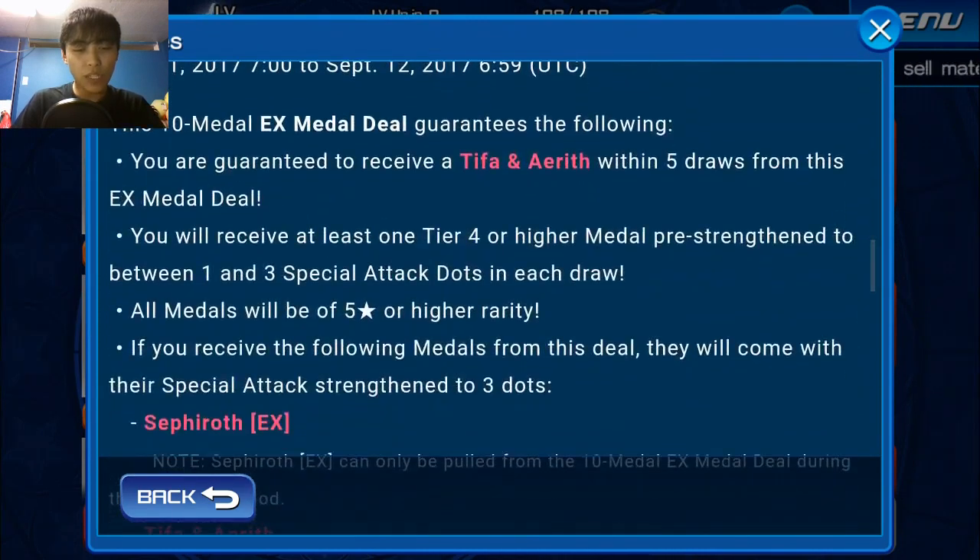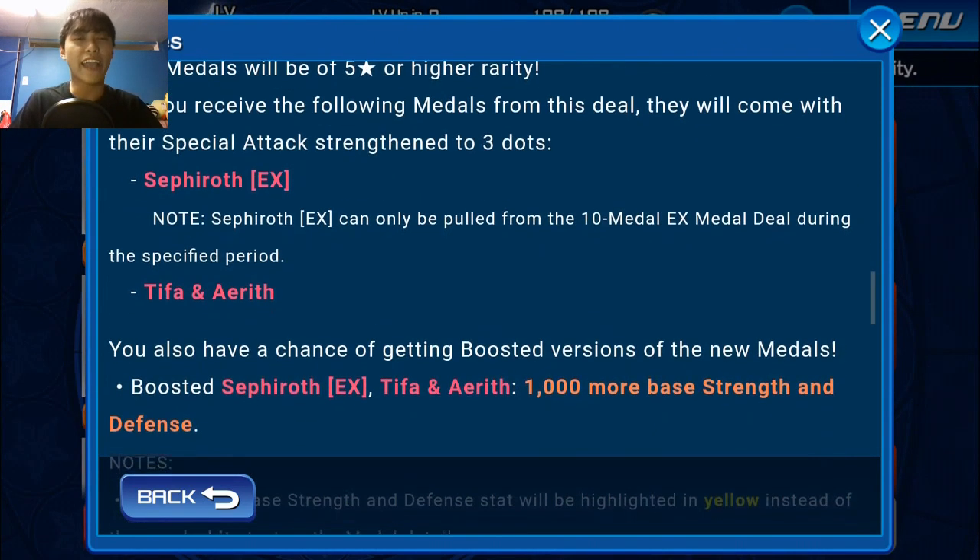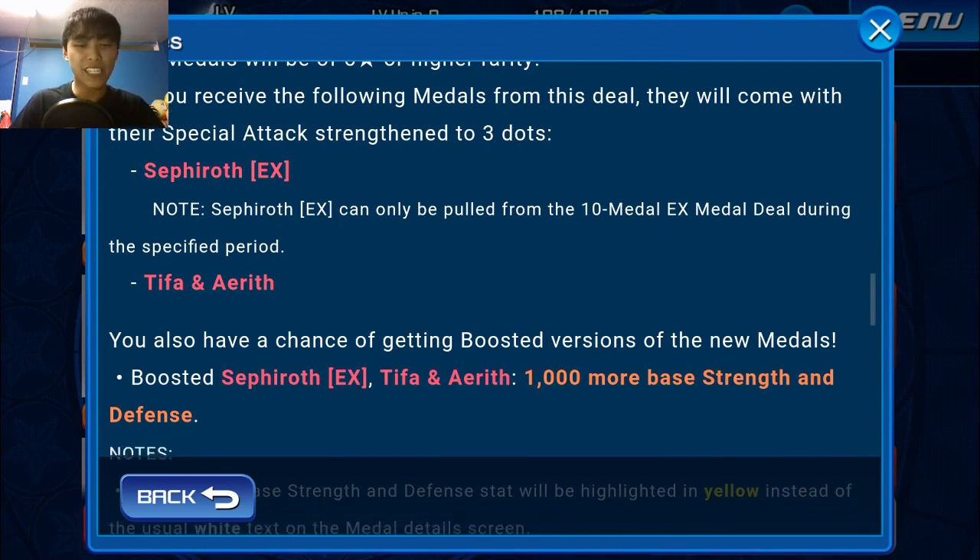It's going to be one tier 4 or higher, pre-strengthened to one or three special attack dots. That is a kind of a risk because Puglet is back in the mix, SP Xion is back in the mix — a lot of outdated tier 4s are potential draw bait. But it is worth pulling for the Sephiroth EX because that metal is just honestly broken.